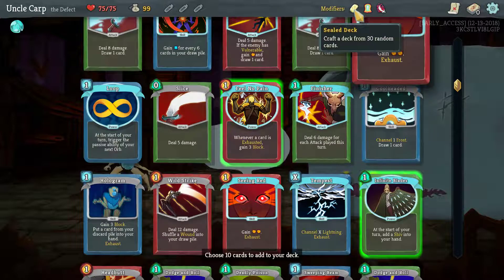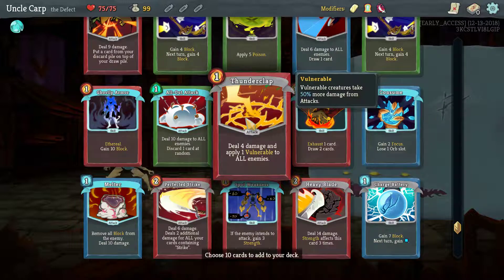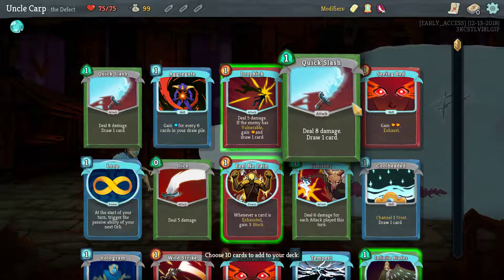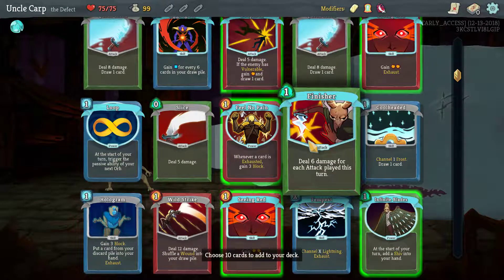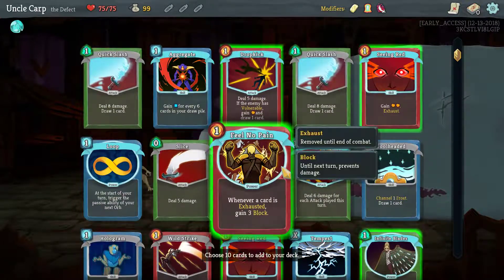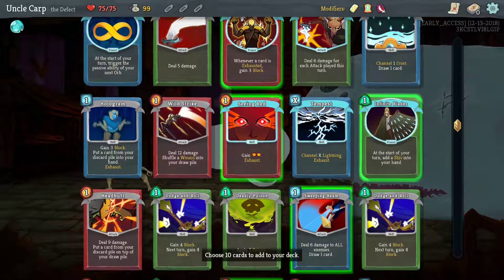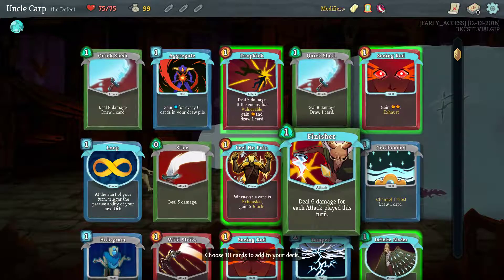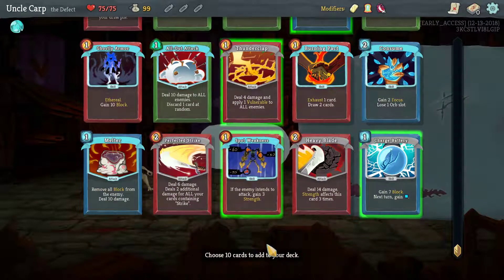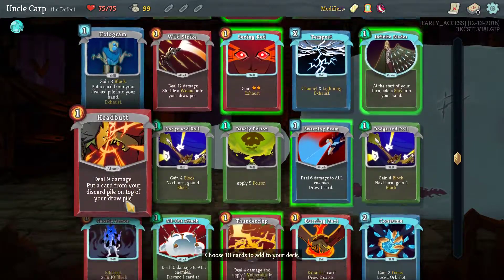How many cards do I pick? Drop kick - is there anything that makes vulnerable here? Thunderclap is here. So let's check thunderclap and drop kick. Seeing red feels like a good idea because getting more energy is always nice. Let's take both of them. It's gonna have some attacks for sure. Do I have any defense here? Feel no pain and infinite blades - let's take the charge battery for some defense, and sweeping beam for attack. I want some more defense. Spot weakness would of course be very nice for the infinite blades. Let's take that as well, and more defense - dunno, ghostly armor. Say ghostly armor.